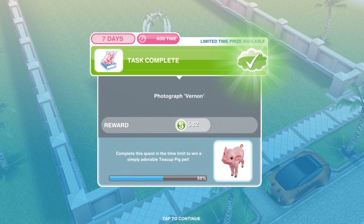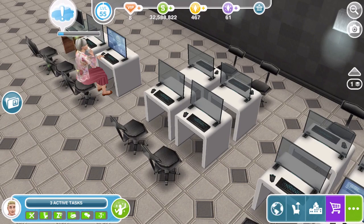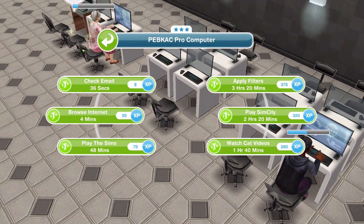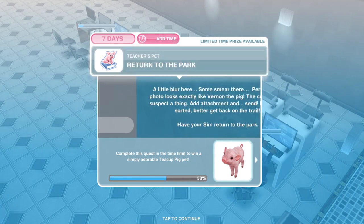Now adjust the photo on a computer. Your Sim gets the perfect snap — now apply a little photo magic. Have a Sim use Simstagram filters on any computer for 3 hours and 20 minutes.